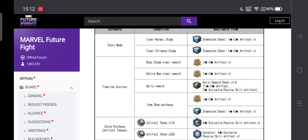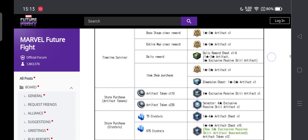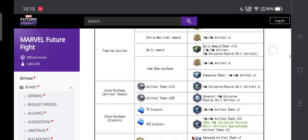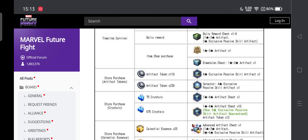Time on Survival boss clear gives 1 to 3 star artifacts, map clear stage 1 to 3 star, and daily rewards give 1 to 6 artifacts with 1 to 3 stars — you're guaranteed at least a 3 star exclusive passive skill artifact daily, which is nice. We'll see how it rolls out when the update lands. Store purchase and dimension chest also give 1 to 3 star artifacts.